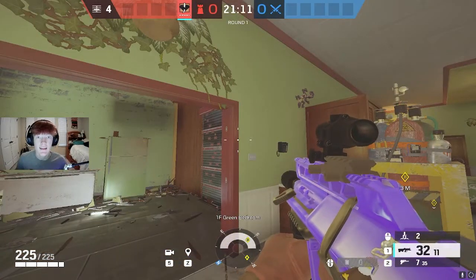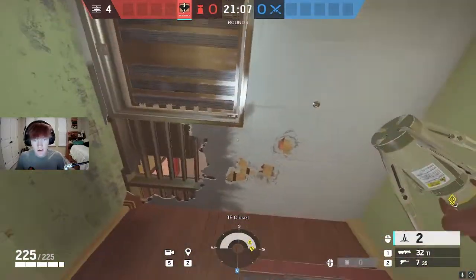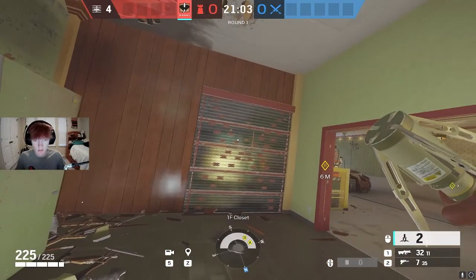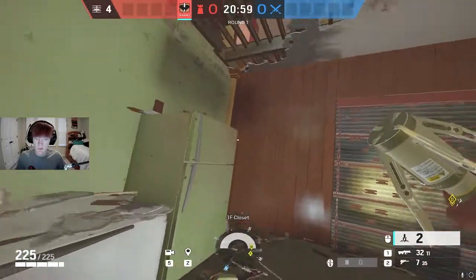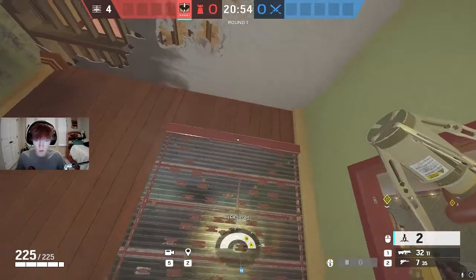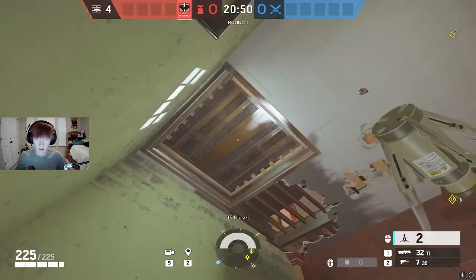The next operator I'm going to have you play is Cade. For Cade you're going to want to reach this hatch and also reach the reinforced wall for the mirror. You can't do that sadly — even if you put the reinforcement on this side and play the mirror on this wall you still couldn't reach because the wall is too tall, so unfortunately you're going to have to put it on the hatch.